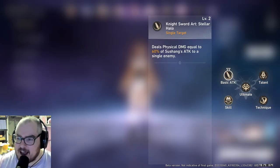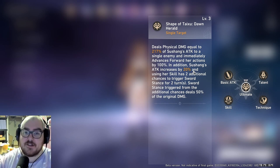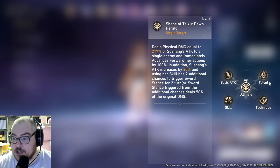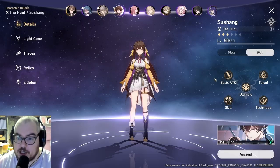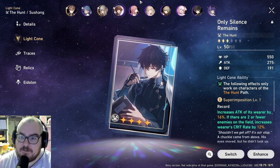She's a physical attacker. Her ultimate is a massive single target attack — it summons a big chicken to smash down on the enemy, and after you use it you get an additional turn and just keep smashing with another single target attack that has a chance to produce yet another attack. It's kind of nuts how much she can go crazy.